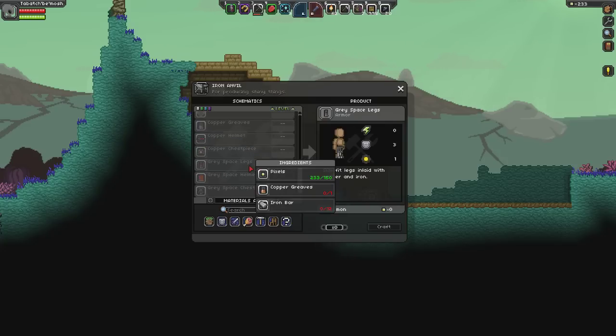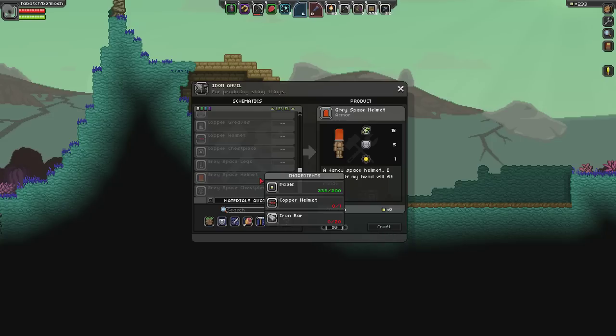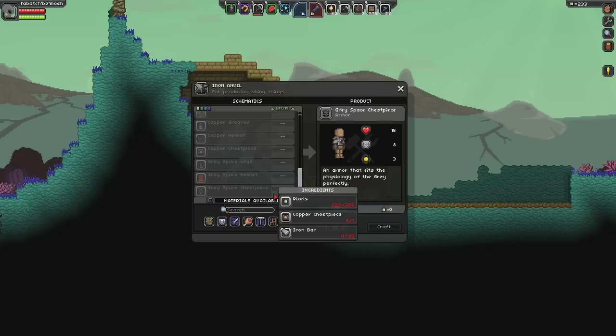The grey space leggings, the grey space helmet, and the grey space chest piece. These are the tier 1 armor pieces.